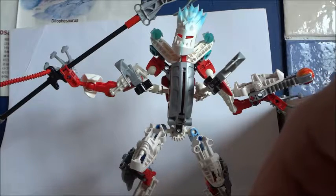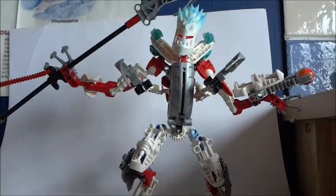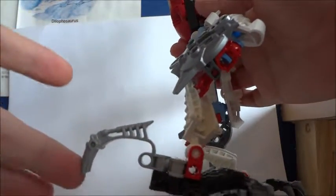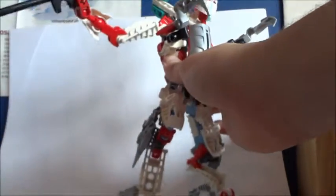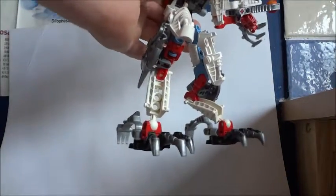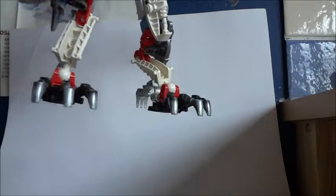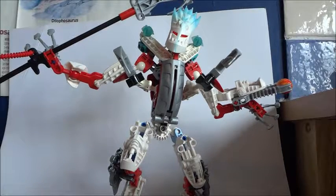What are the cons? Stability — that's the big thing. His feet construction is sort of Titan-ish: it's a Barraki mandible and a claw piece, and that does aid stability so he can lean further back than otherwise. But the trouble is there is essentially one ball joint connecting his feet to the rest of his body, so all the weight of his body, which is quite considerable, is resting on that ball joint. So things are going to go wrong.